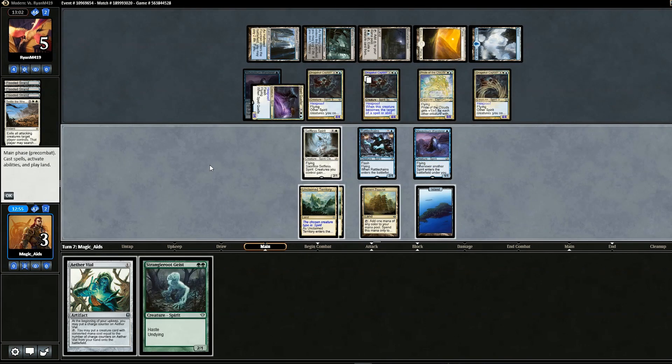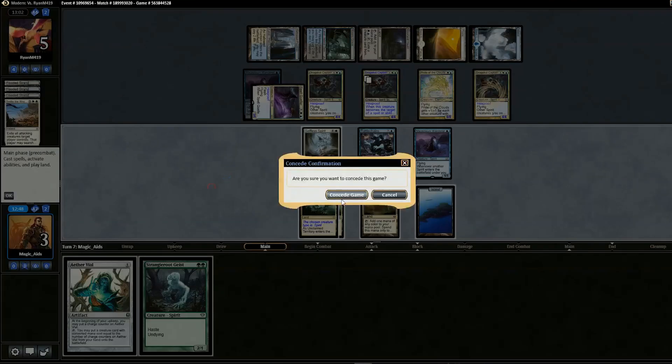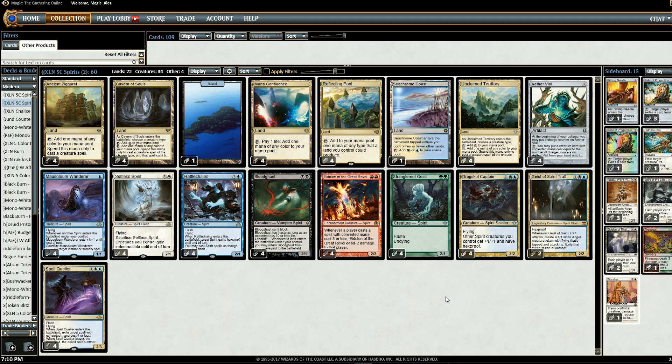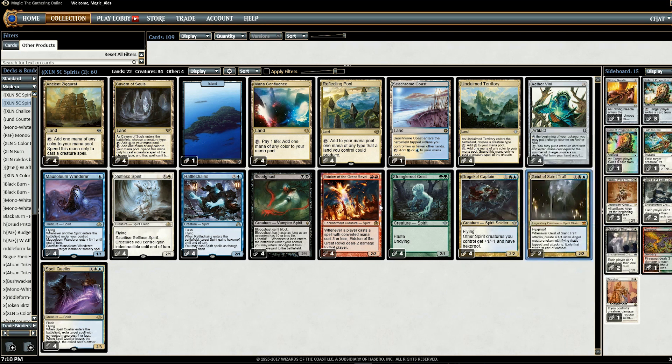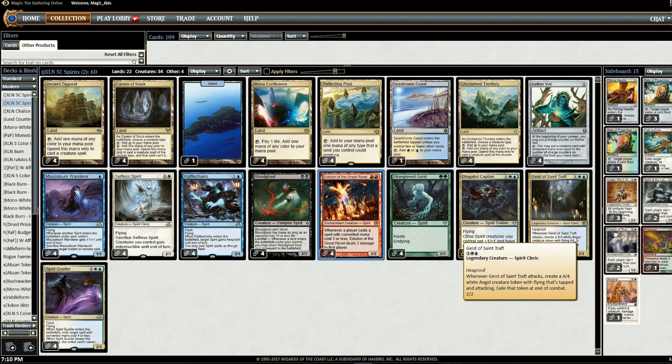In conclusion, the deck performed pretty well. A few issues: Geist of Saint Traft, although arguably one of the best spirits, didn't perform well because there are so many creature decks that can block. Even though it's great against control, we're already good against control with Mausoleum Wanderer, Cavern of Souls, and Eidolon — so Geist seemed a bit overkill. By far the worst matchups will be against creature-heavy decks like Elves or Merfolk.